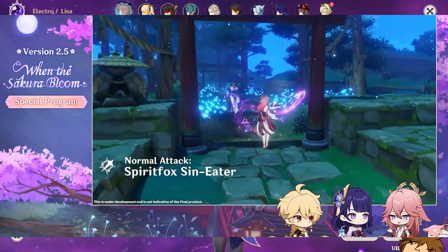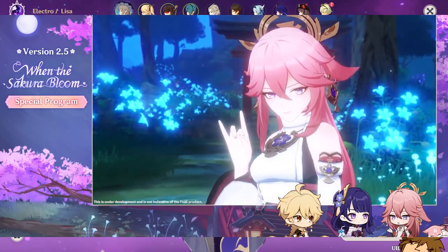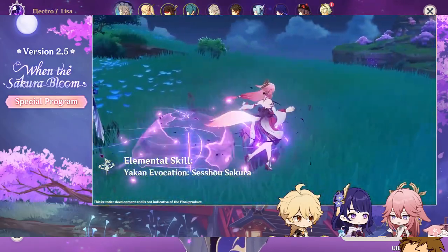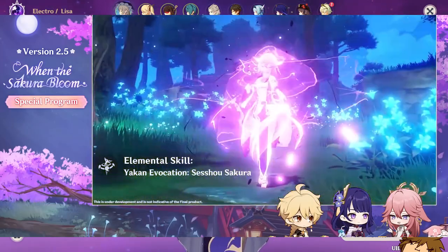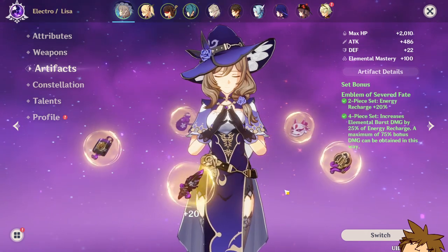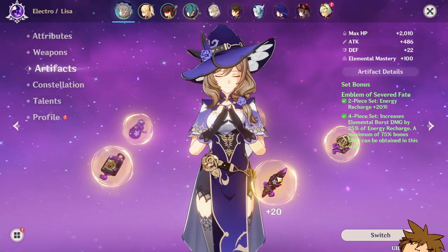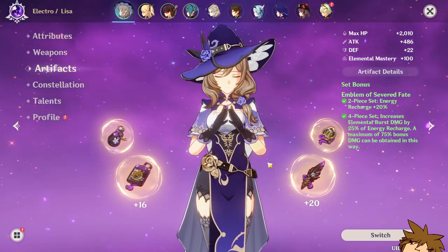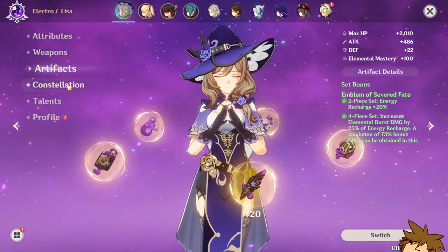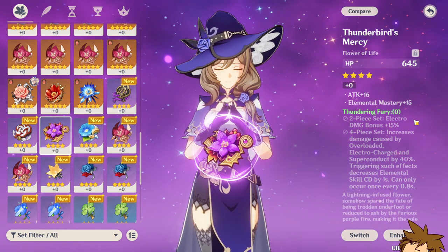For the artifact set, we can talk about a few sets. Currently I have the Emblem of Severed Fate, and this is probably the set I'm going to run on Yoimiya for now until I get a decent Gladiator or Shimenawa with Thundering Fury. This build is going to be a burst build — elemental skill then elemental burst — so you get energy recharge, which you probably need on your Yoimiya. The Thundering Fury set gives a two-piece bonus of 15% Electro damage.